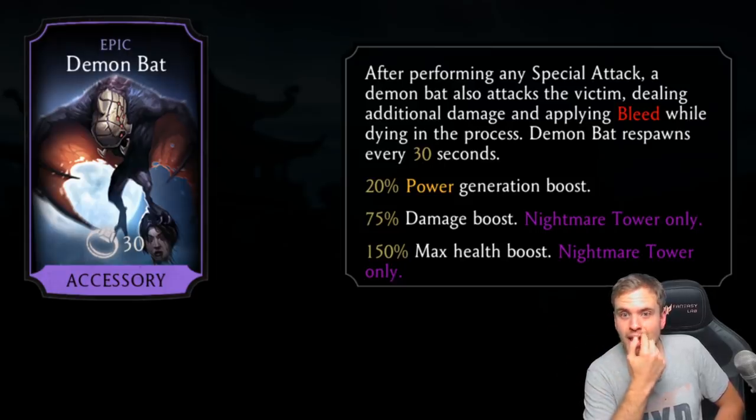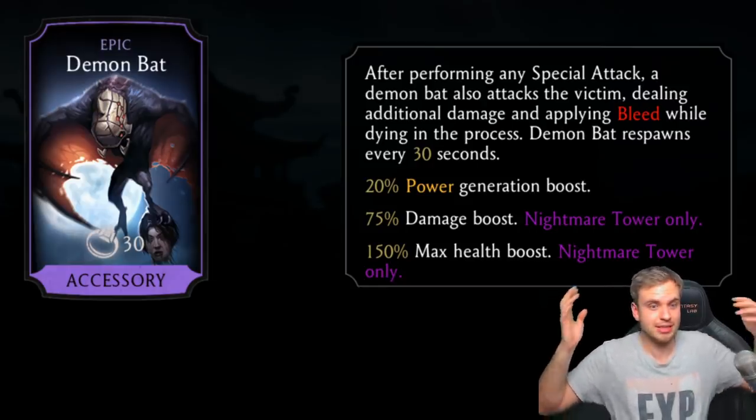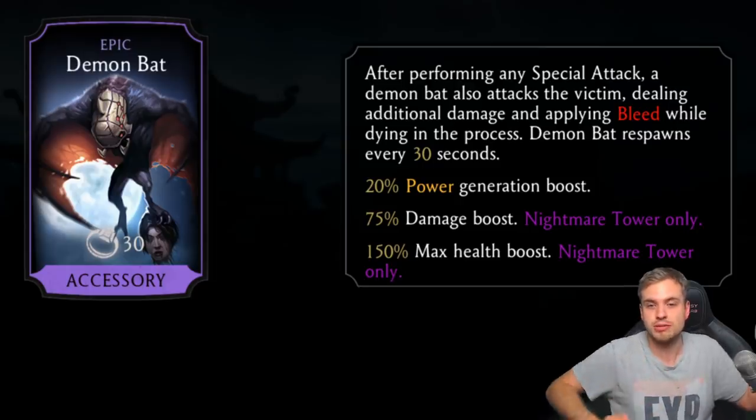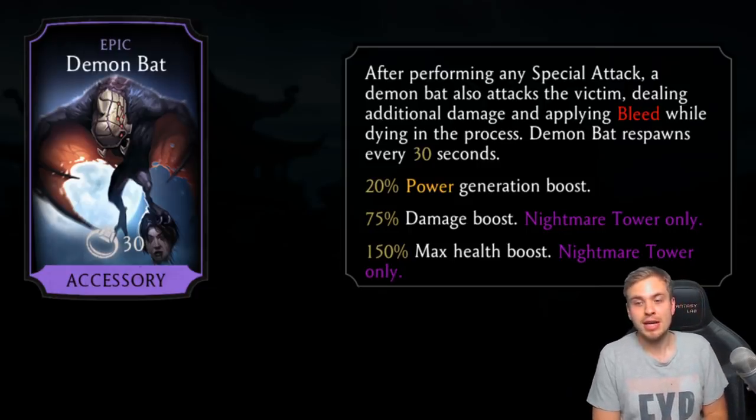This is pretty cool — applying bleed every 30 seconds when you do a special attack. I think it's absolutely crazy. As fusion goes up the bat is going to be respawning much faster, probably down to around 10 seconds at fusion 10, which is absolutely ridiculous. The previous SRT tower was all about fire; this one is probably going to be all about bleeding.